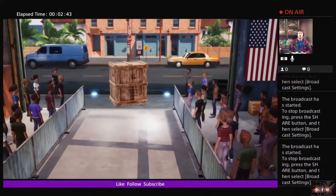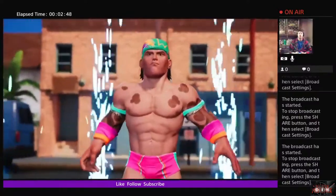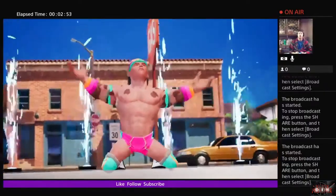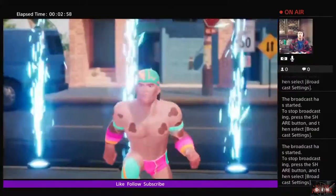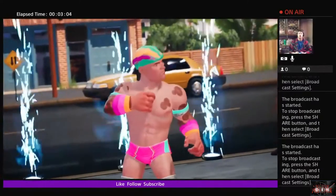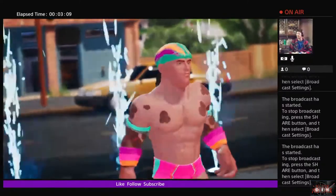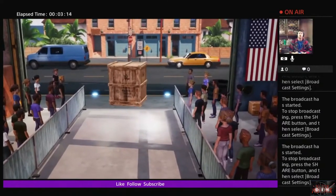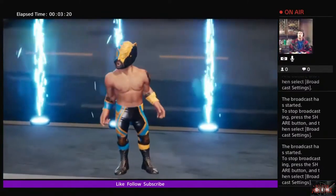Making his way to the ring: the Awesome One. I gotta change those tattoos — those are terrible, very very horrible. Making his way to the ring, from San Juan, Puerto Rico, weighing at 170 pounds: Lince Dorado.